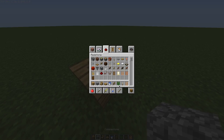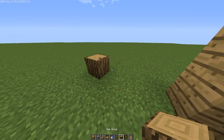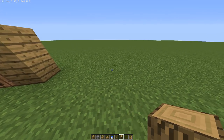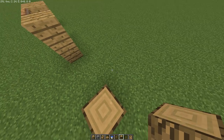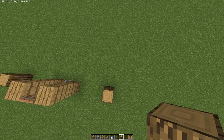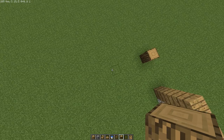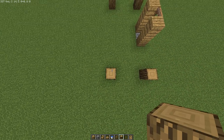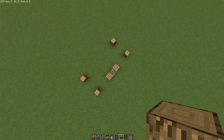You're going to get yourself some oak wood. Now this is a small compact house, so it ain't going to have much room really, but if you want more room, you can. You're going to go five blocks out on each side. That's how big your house is going to be — not a very big house, but it's a starter house.